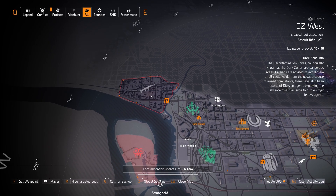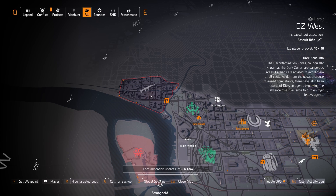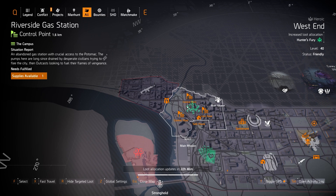Otherwise you can go to the Dark Zone West vendor and pick up the Rock and Roll Shotgun for 152 DZ resources. It comes with Perfectly Extra, a 30-round drum, and is fully automatic. I highly recommend picking it up for a good Hunter's Fury SMG shotgun damage build.